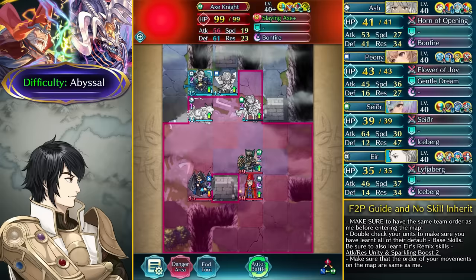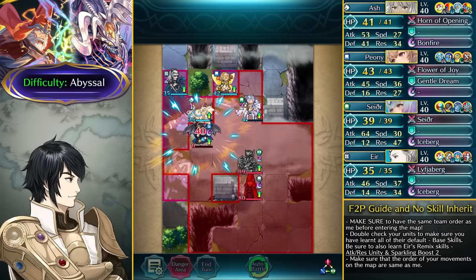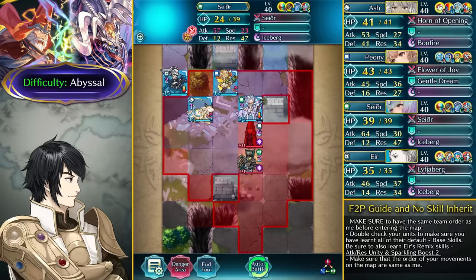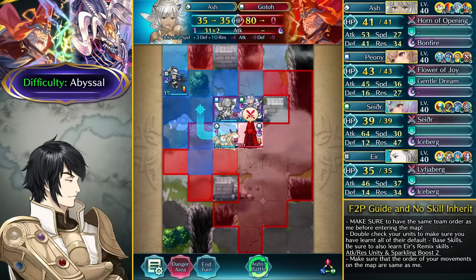We need Ash transformed for the next turn to get the Tempo effect from her beast transformation. Move Eir far away so Ash can take care of the blue Fafnir. Here comes Gotoh. Before attacking Gotoh, clear this Near Save armor unit from the way with Peony, then attack with Ash and kill Gotoh using Ash's Bonfire to neutralize Gotoh's Iceberg.